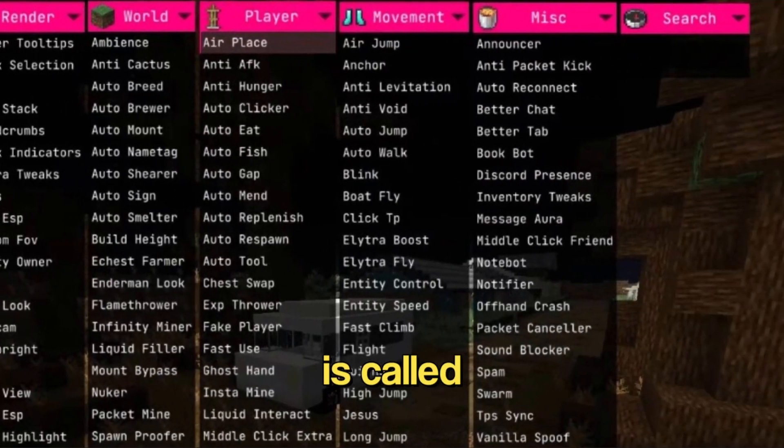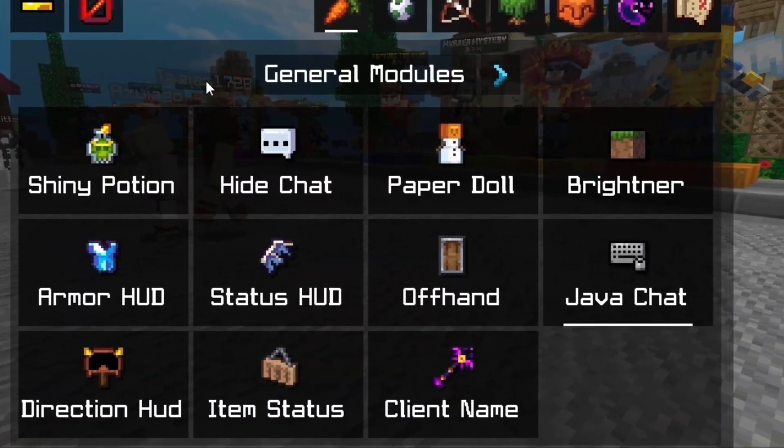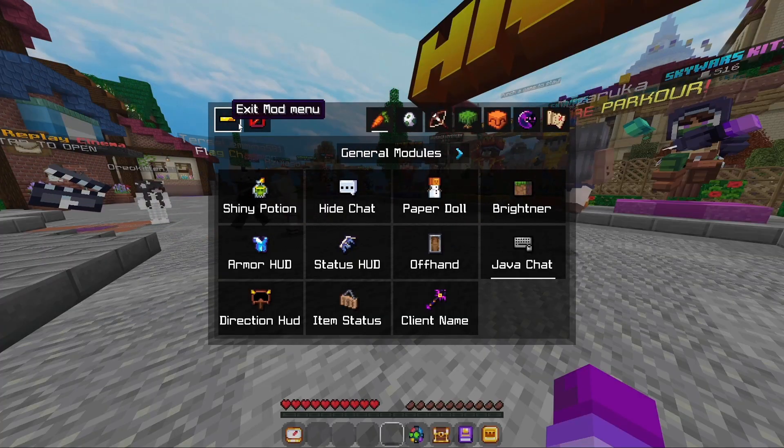The first client we have here is called Meteor Cli— I mean, Utility UI. We are in the client right now. Here is the mod menu, and it looks absolutely amazing.